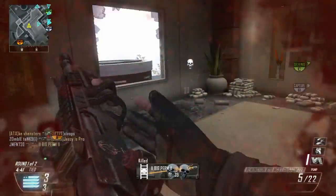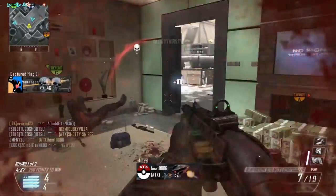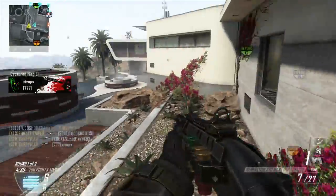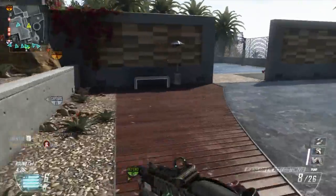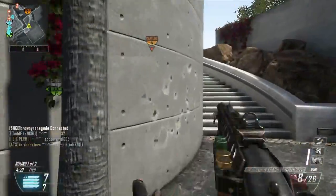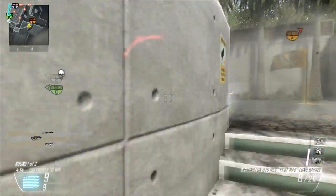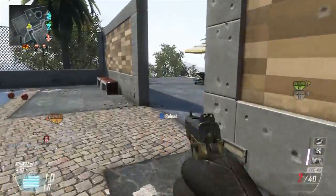I just want to talk to you guys about why I don't use shotguns much and why I stopped using C4. Let me give you my shotgun setup. I'm using fast mags with the long barrel. I might switch out fast mags for laser sight. Looking back at this gameplay, I hip fired a lot — I usually don't like to do that. I like to ADS. I actually put on dexterity so I can ADS quicker.